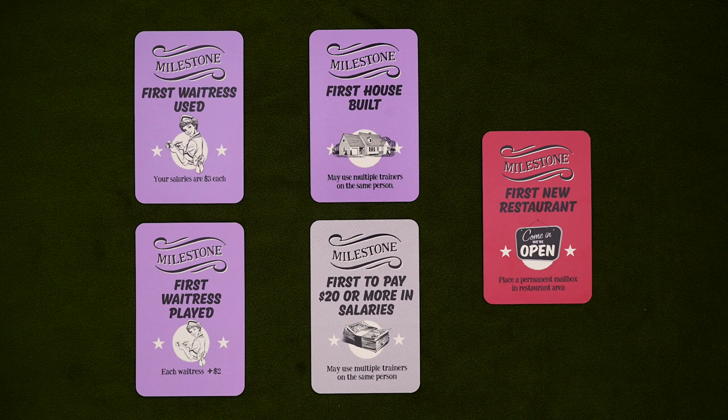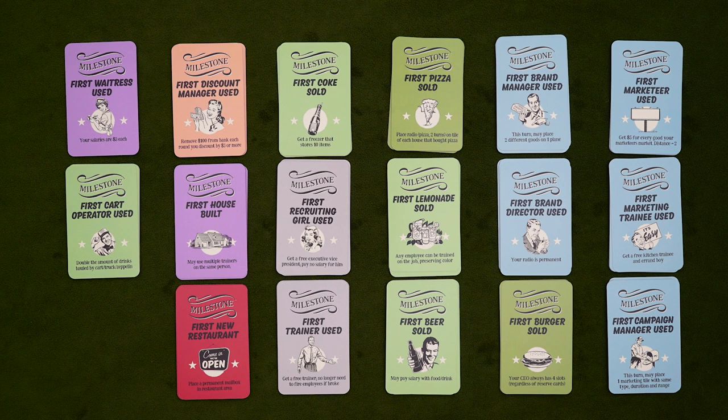Some of them have either a trigger or an effect in common with the old milestones, whereas others are completely new. And as with the base game, most of these are pretty self-explanatory, so I won't cover all of them in detail. Before we get started, place these Hard Choices tokens on the First Marketeer, Trainer, and Recruiting Girl piles. These milestones have to be claimed on Turn 2, otherwise they're discarded, and no one can claim them for the rest of the game.